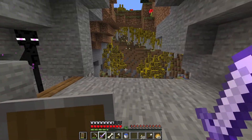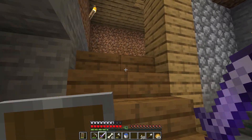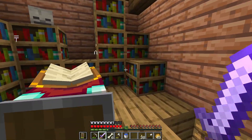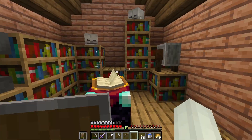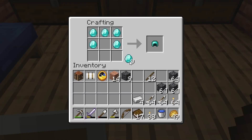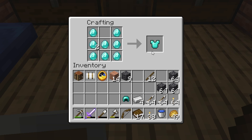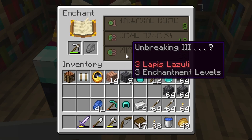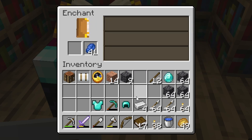We have a couple visitors here today - they're not in my house, right? I won't be going outside just yet so I think we're safe in here. I have an anvil and a grindstone ready to go and I'm gonna start making things to enchant.